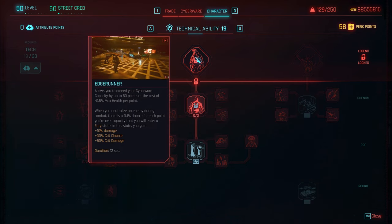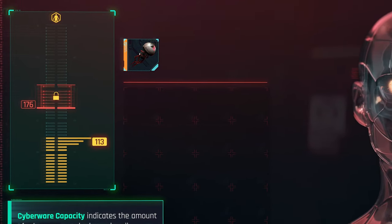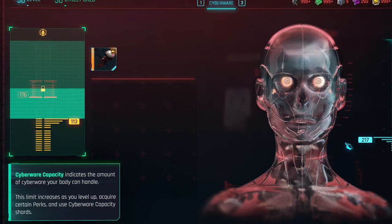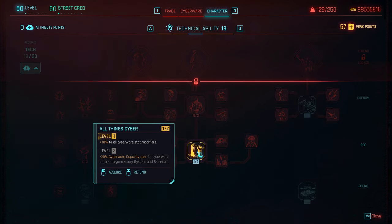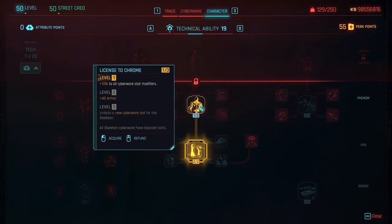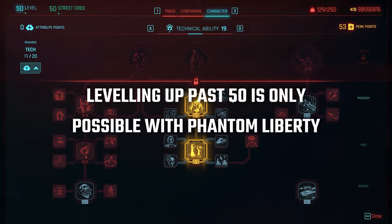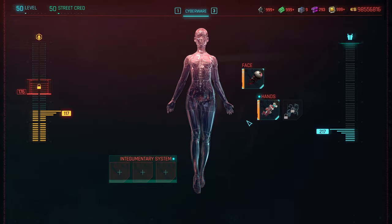The Edgerunner perk will level up as you level up as well, and you can get things like cyberware capacity shards that will also increase it. That's your cyberware capacity — how much cyberware you can have at any one time — and that's the bar graph for that. I can't actually get the Edgerunner perk on this character yet; I need to level up one more in technical ability. It makes the technical tree a lot more viable and gives it a lot more purpose than it used to have.